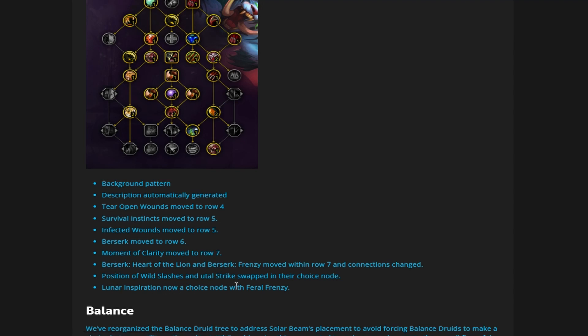Lunar Inspiration is now a choice node with Feral Frenzy at the bottom. That's actually a good choice between the two — you have single target burst versus single target consistent damage. If you're looking for burst on a short fight, you take Feral Frenzy. If you're doing cleave or a long-duration fight, Lunar Inspiration will be the play. More than likely, Lunar Inspiration will just be the play in most scenarios.